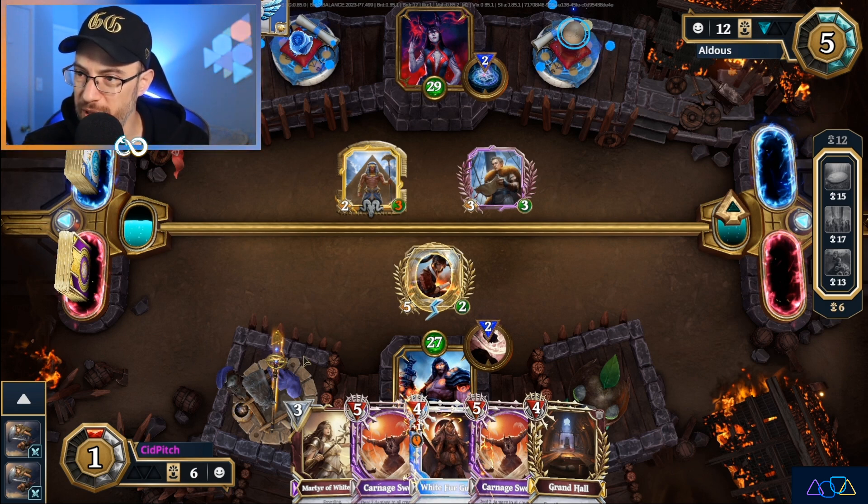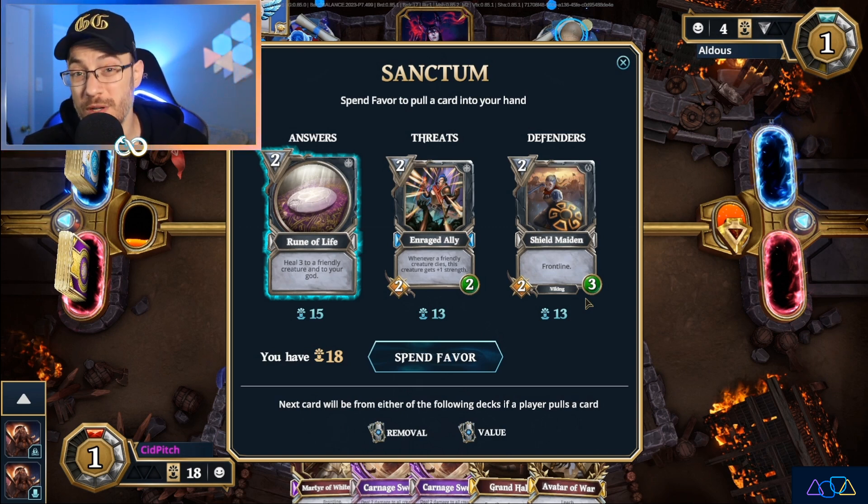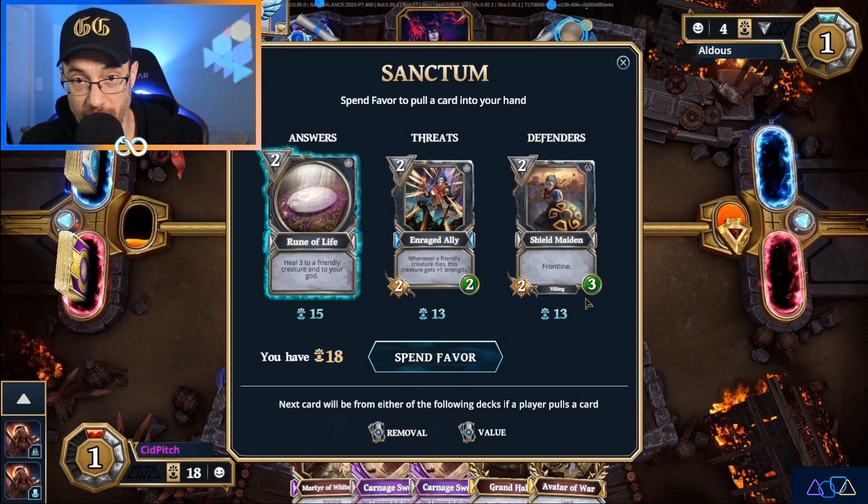There is no Relic Removal in the Sanctum right now — so what do we do? We can see the Rune of Life is in the Sanctum; that is the Answers deck. If we want to get a Relic Remover, it's going to be in the Answers deck, which means we need to purchase the Answers deck. It will then be replaced with either Removal or Value, and Answers will now be at the bottom. After someone draws a card again, Answers will have a chance to show back up, and you'll have a two in seven chance of drawing the Relic Removal — three cards left in the Answers deck and four cards in whatever other deck is out there. That gives a 30% chance to get Relic Removal, and in this match it's literally life or death that we find it.